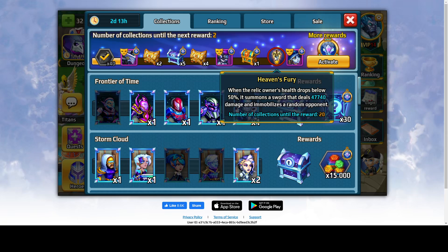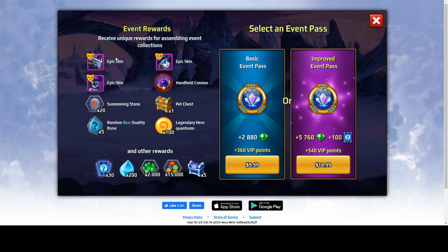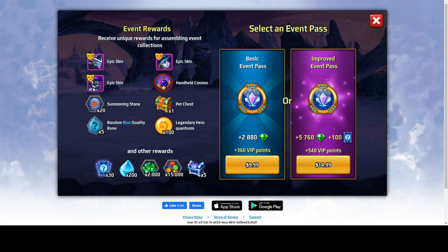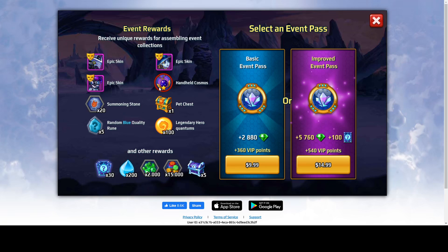I'm level 15 so I get a red relic. Also there's an event pass — if you purchase it you have several more rewards. If you purchase it you can get a free purple skin for a regular hero, another purple skin for a regular hero, and a purple skin for a legendary hero. You will also get another relic — I assume everyone gets a red relic.